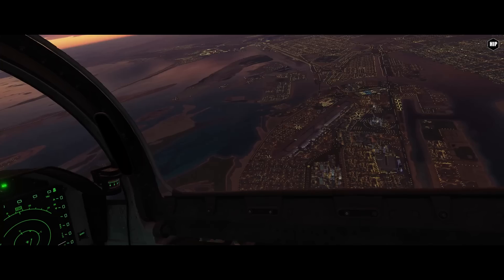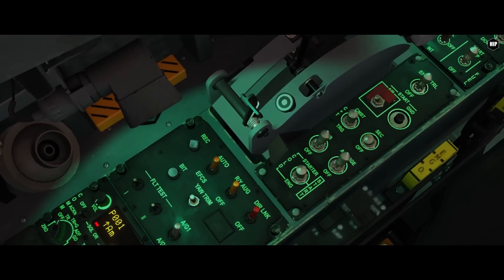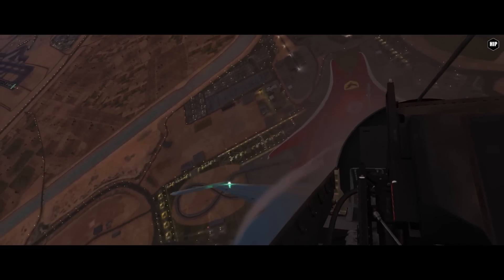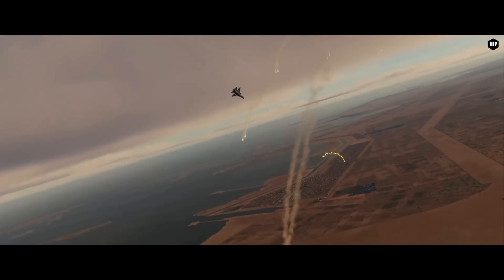Moving on, the JF-17 has received eight new liveries, new air-to-air radar modes, and a manual sub-mode of the air-to-ground master mode for unguided weapons, alongside many fixes, plus updates to the external pilot model and the afterburner textures.